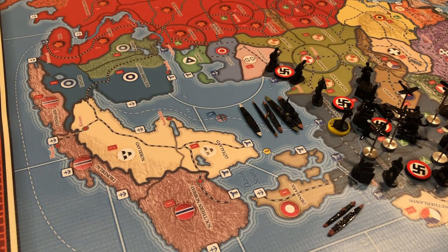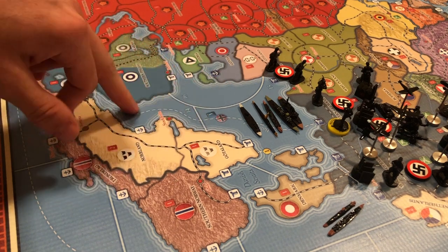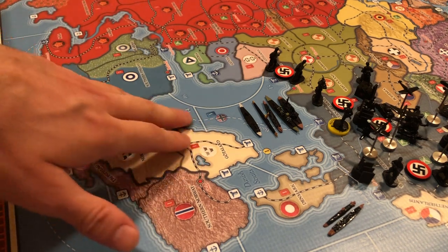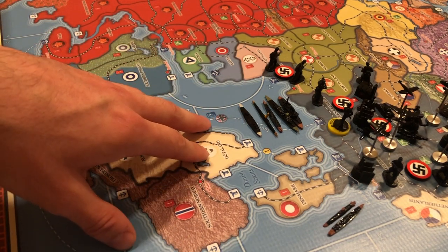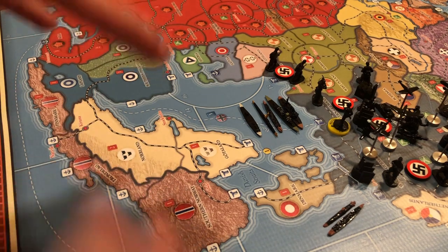I don't see the Germans ever having a fighter on maritime air patrol out here, and they don't have any light carriers, so your subs can sneak through. You're going to have two subs as the British — if you can drop those two subs right here in Sea Zone 14, that's going to be a massive headache for the German player. Every time I play Germany I worry about this move and I've never seen it played against me. The German player can't stop it unless he builds a seaplane or light carrier — money out of his pocket.